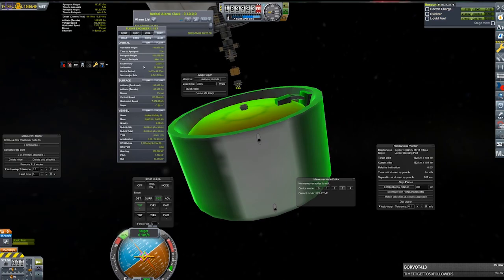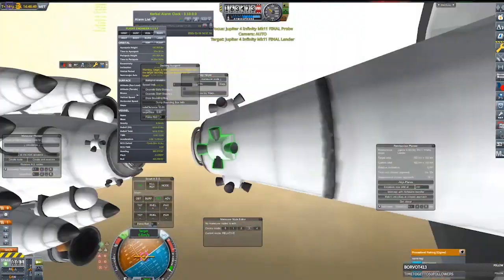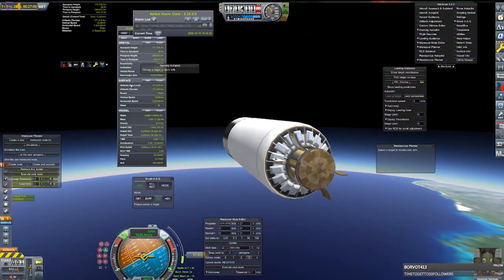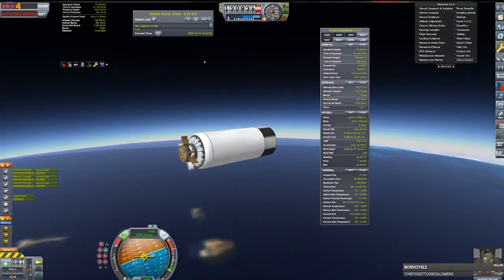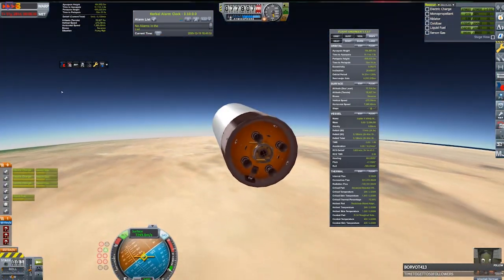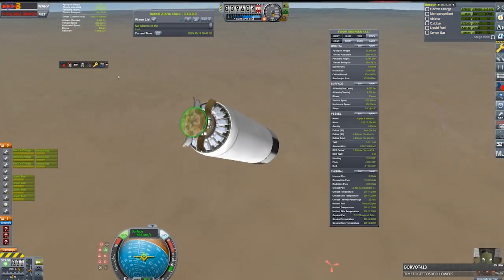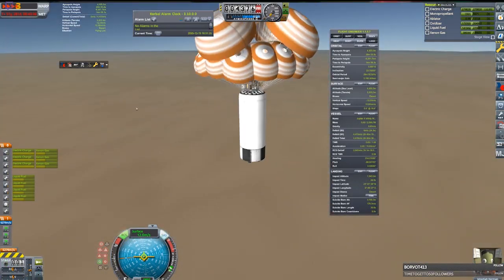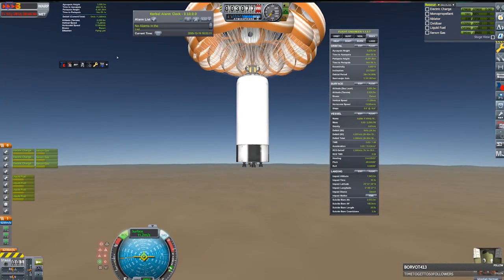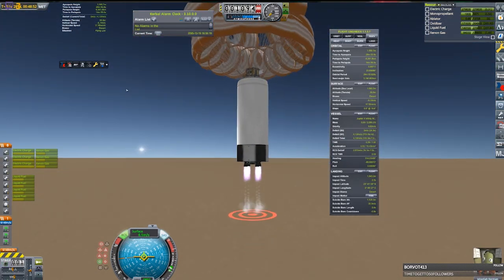After docking everything up, we retrieve the third stage of our rocket and dock that up too. From there, it's just the fairing remaining, which needs to be carefully aligned. With the craft re-entering, let's take stock of the mission: it started in 1951 and ended in 2095, taking 144 years. In the end, we only used around half of all the xenon we had available, which goes to show how much this could be improved with better flying and more efficiency. Thank you all for watching — feel free to give suggestions or feedback in the comments, and I hope to see you next time.